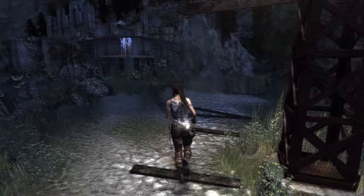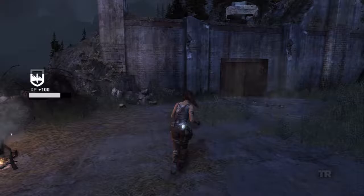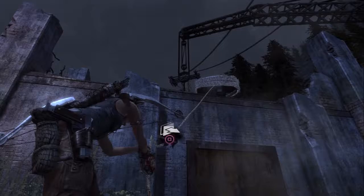Now we just need to get the gear back to camp to the rest of our Endurance crew, so that we can finish fixing up the boat. Then we can use it to go inland to the ritual chamber, as Lara was talking about in the previous part.